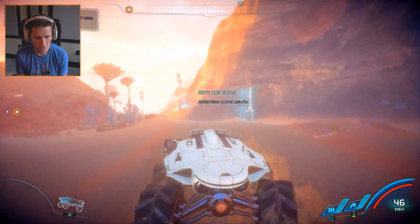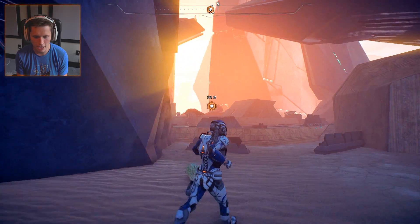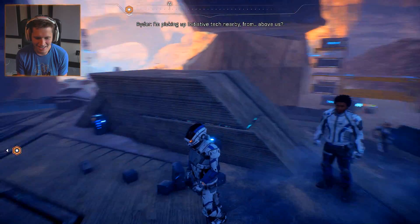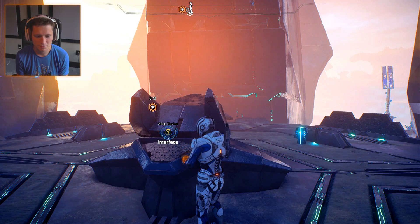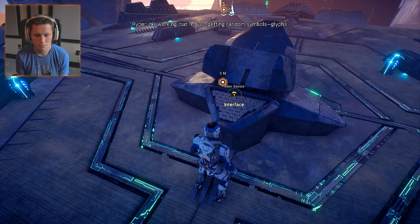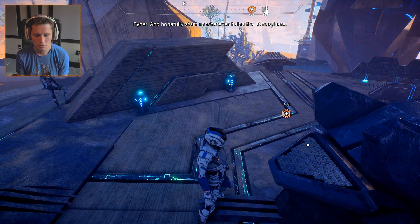We have a safe condition in here so let's go ahead and hop out and find out what we've got going on. There's an alien device. I'm picking up initiative tech nearby. What is happening here? Above us - there we go, I see it. I'll pull that piece with the scaffolding. It's working, it's working! I'm just getting random symbols - glyphs. With more glyphs to expand my database from Habitat 7, I could interface fully with the console and hopefully start up whatever helps the atmosphere.